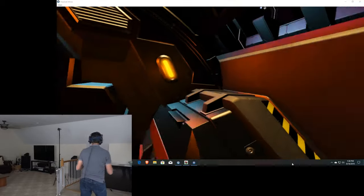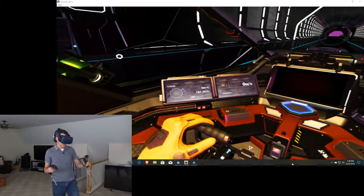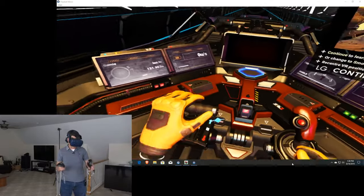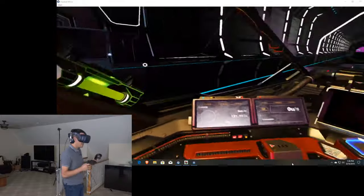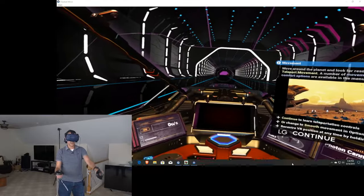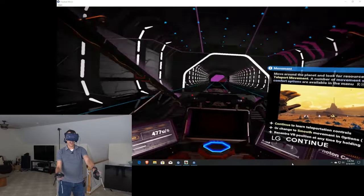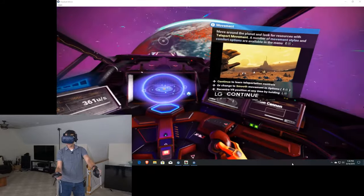We're going to get inside. Whoa, here we go. I was wondering how they were going to handle this because you're kind of going from a standing to a sitting position. So I'm looking at my seat here - this is my ship. It looks pretty freaking awesome. I think I can grab that. I'm going to grab this. Yeah, I could dig this. This is pretty cool.